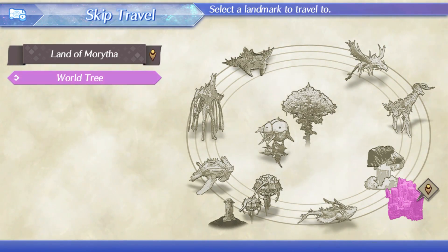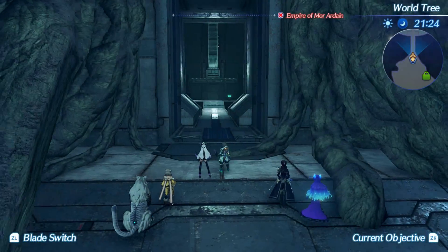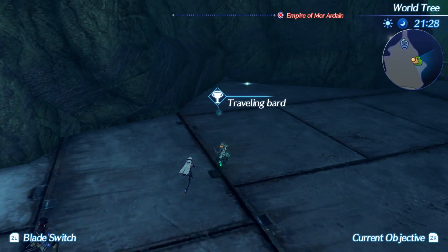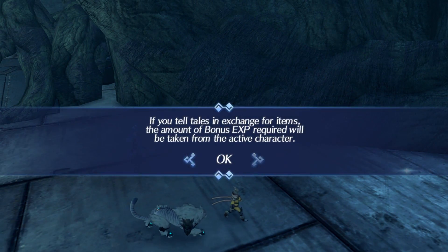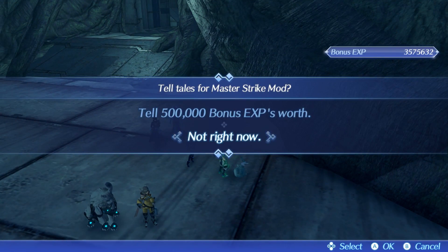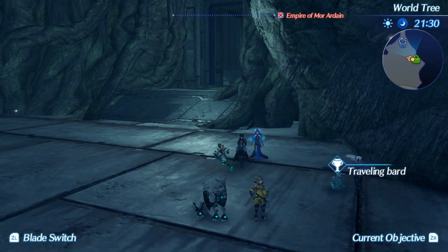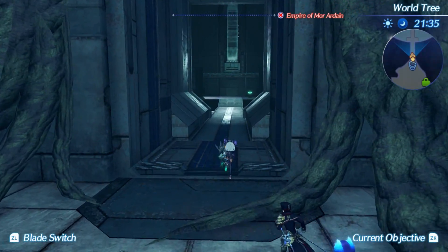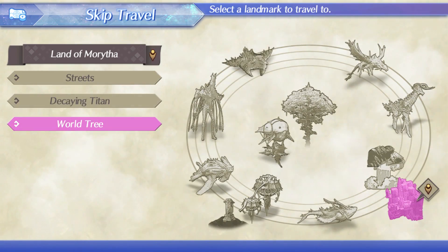Moving on to the World Tree — there's a traveling bard right at the entrance. This one is technically fairly close to a skip travel point. He'll give you the Master Strike mod for another 500,000. This is also a very good New Game Plus stopping point in general because right up ahead is where Micaiah will show up if you release or recruit him.